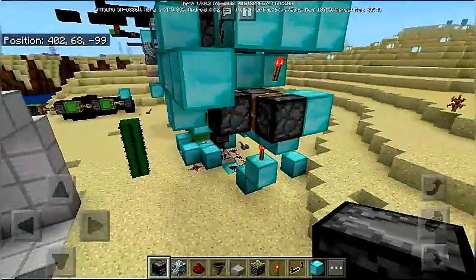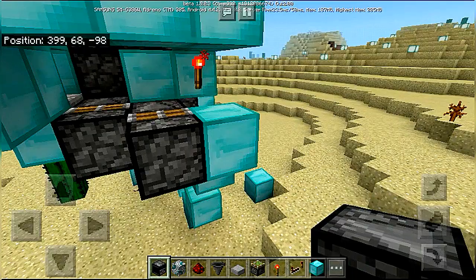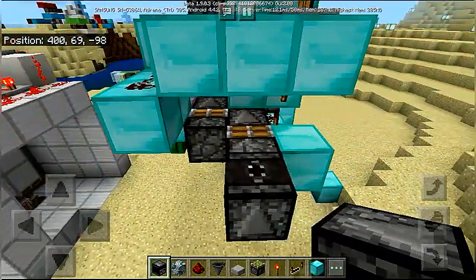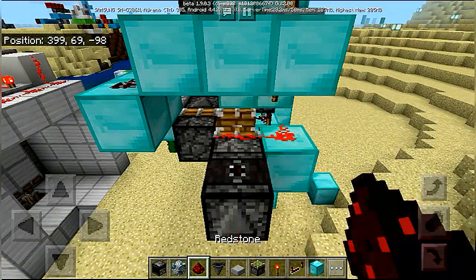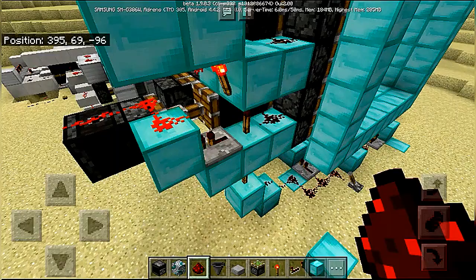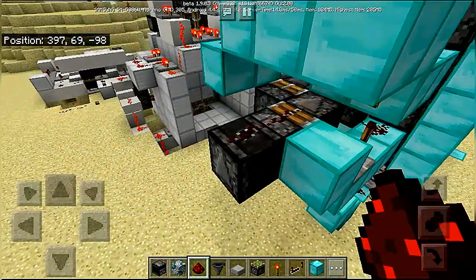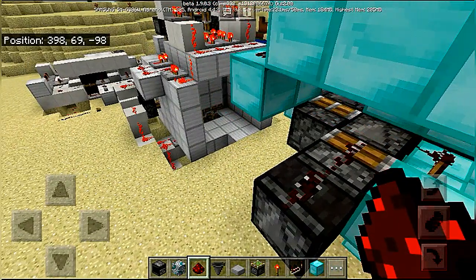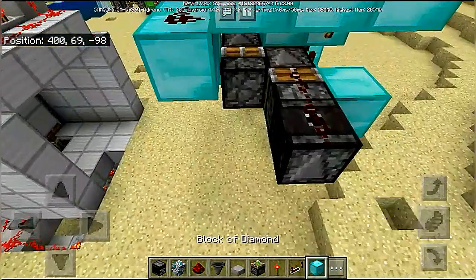An observer block is not enough because we need an observer block facing downwards as well, and a lot of redstone — but not over here, because this will power all of this. A block over here, two blocks over here.